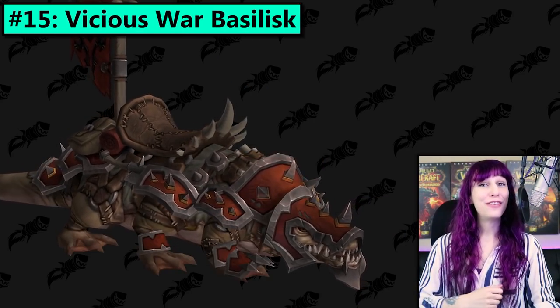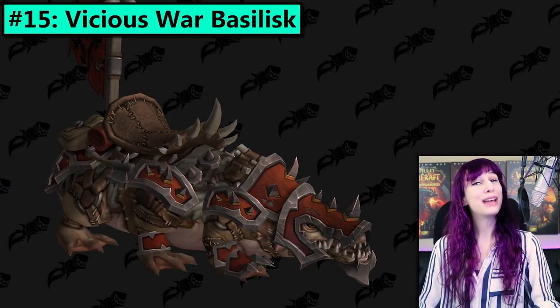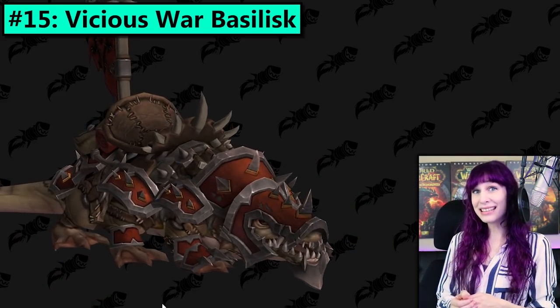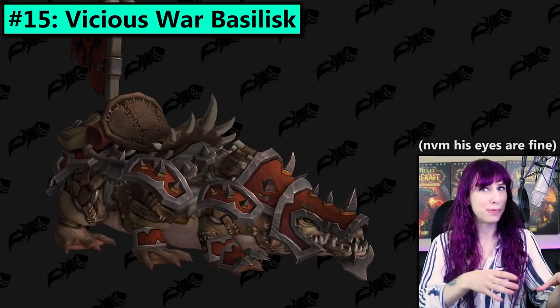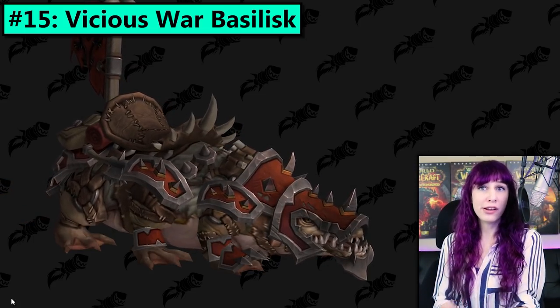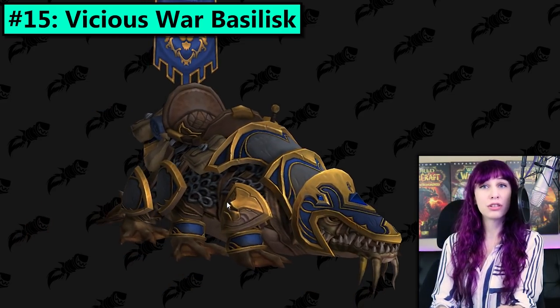Number 15, the Vicious War Basilisks. It's nice that they always seem to have more animals to just slap some armor on and turn into a Vicious War mount. In this case it kinda looks like the armor completely covers the basilisk's eyes, but I'm sure it's gonna be fine — you know, that's why you have reins. It's a trust thing.